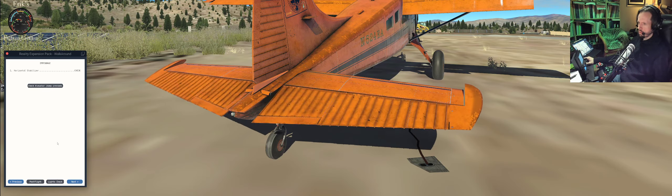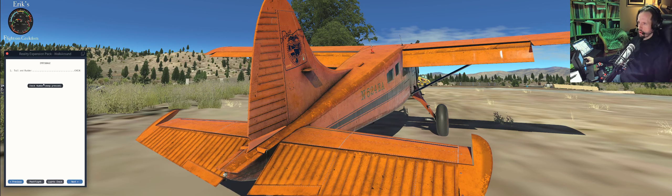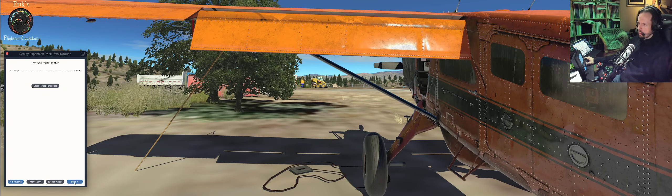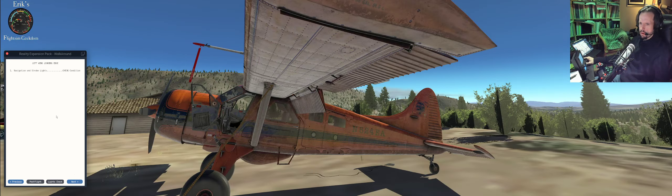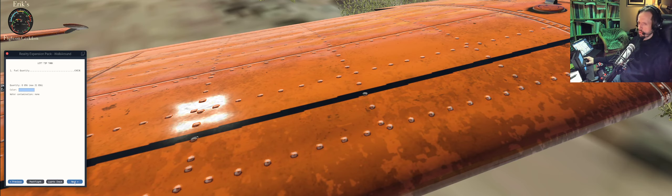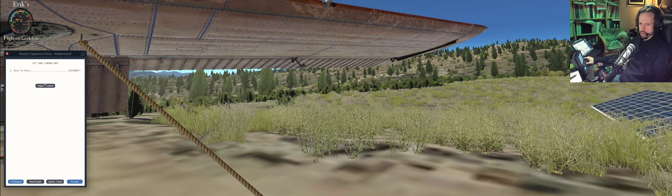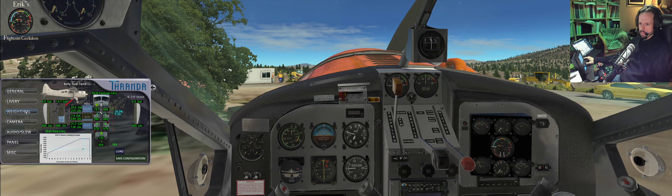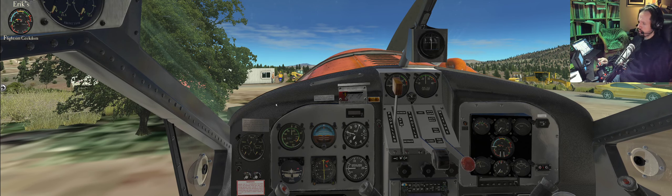Elevator is good. The all-important rudder is free. The rear tire is good. Left flap, left aileron — good. No fuel in that — that's as expected. Pitot cover, tie-down — that's it. Close the door. I have backup tundra tires and main tires in case I blow them, and all kinds of gear in the plane, so it's going to be heavy — but it's got the power for it, so no problem. I'll pull the flaps back up.